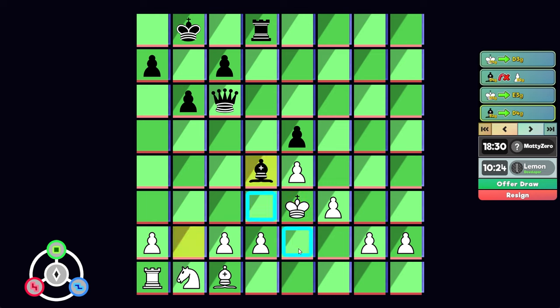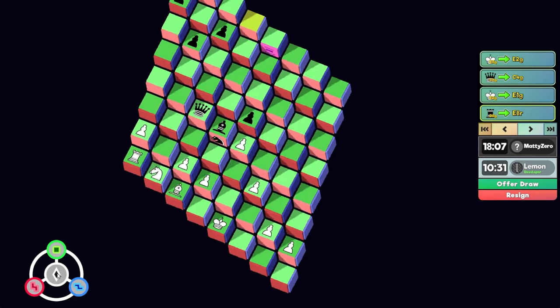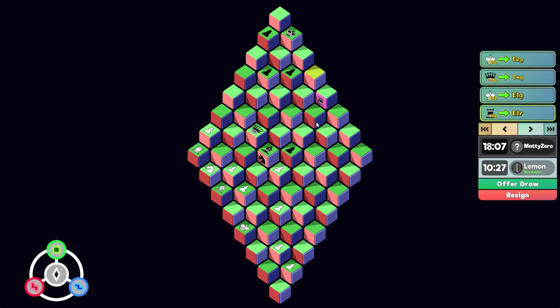He can block with pawn. Then he takes here with check — this would be mate. Wow, that's kind of pretty. Let's go here. The king literally did a full lap around the board. Where did that piece go? Red dimension? Oh no, I'm scared. So this is what he wants, I think. Is that checkmate? I think it is.